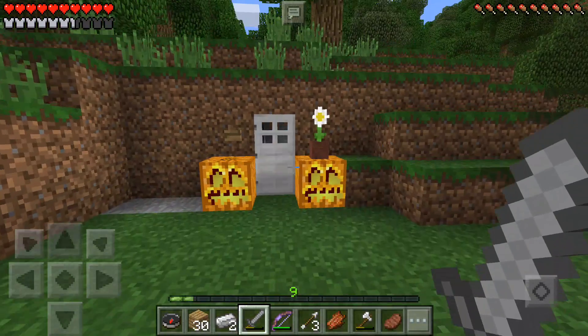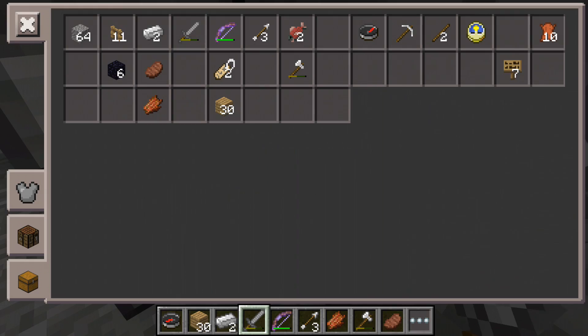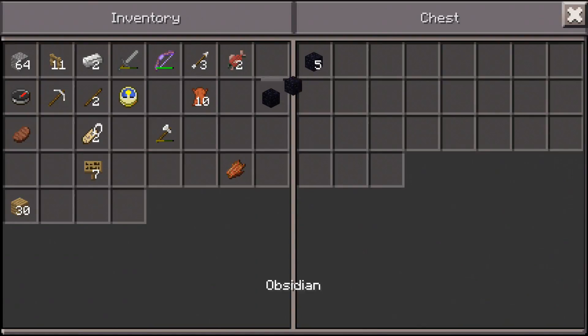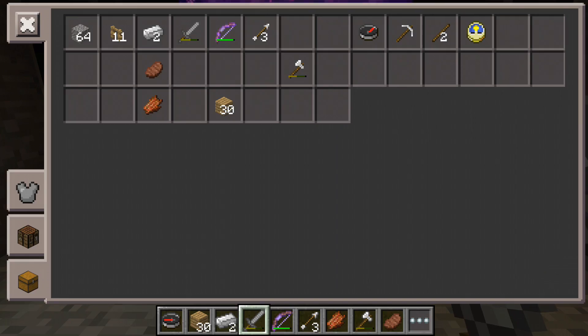So anyways guys, what we're doing today is we are going ahead to the Nether. I want to make sure I have nothing valuable in my inventory. Go ahead and put this obsidian in here, put this leather in here. Can always make another clock. Let's put these signs in there. So let's head on over to the Nether. I got everything. Alright, let's go.